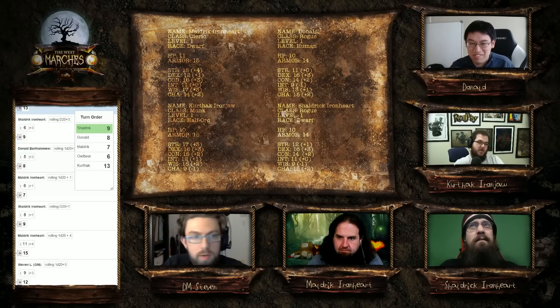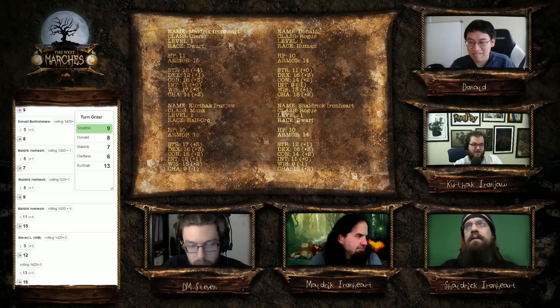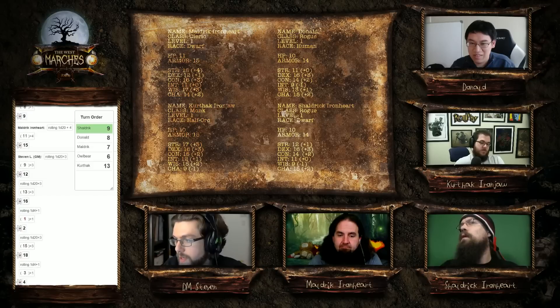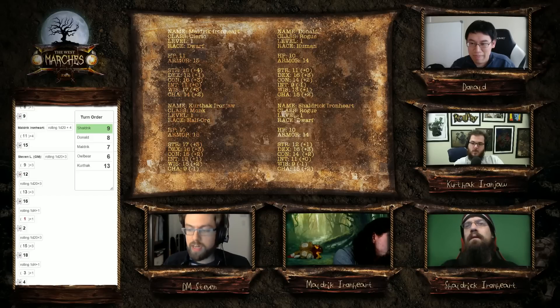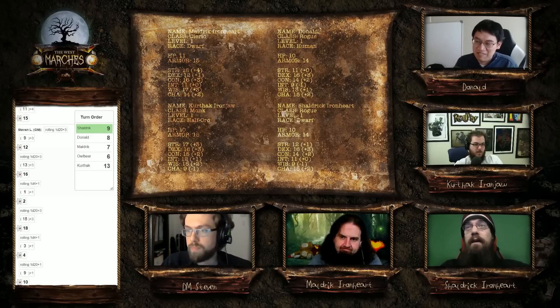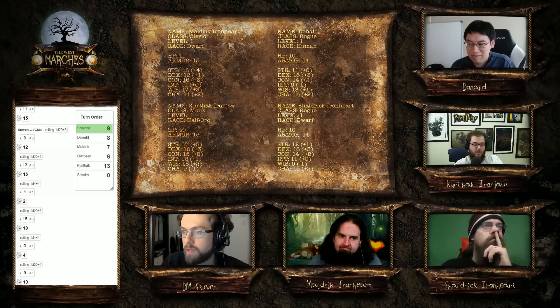Shaldrick, you feel hard knobby branches scrape against you. What's your armor class? 14. One of them hits you for two piercing damage. Maldrick, you feel the same — hits you for four piercing damage. These shrubs came alive and lashed out as you moved through them. Now you're inside the door. Three living shrubs are crawling in past you — they're uprooted and moving on the ground.